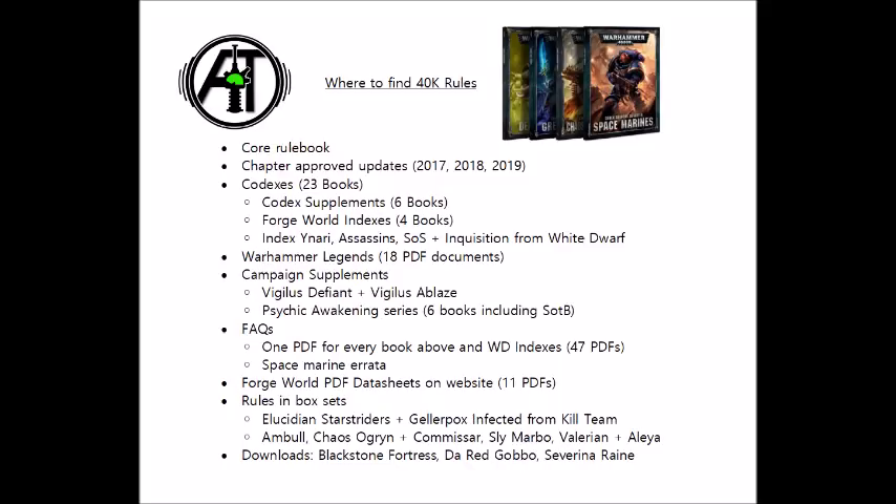Chapter Approved 2018 — the points are of course out of date — but it still has a bunch of different missions, rules for playing the expansion Cities of Death, and some open play things for things like Ork looted wagons. The 2017 version also has some different missions, and has rules for playing Planet Strike and Stronghold Assault, two other variants on 8th edition that don't see all that much play.